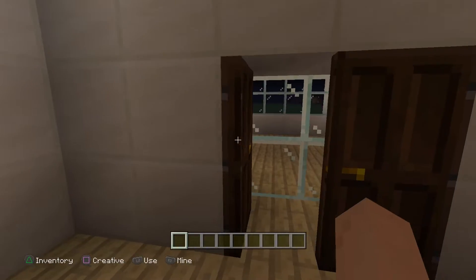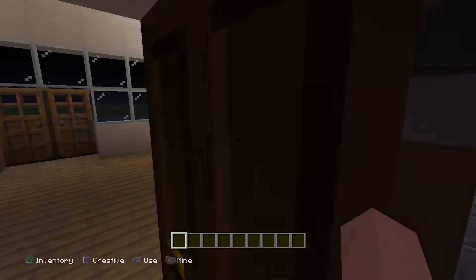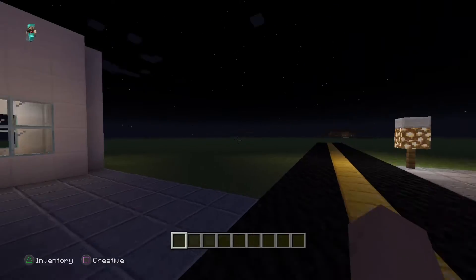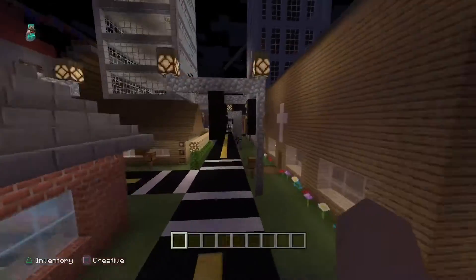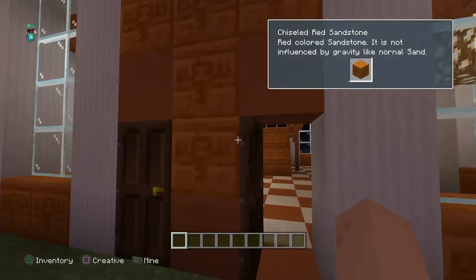Here are a couple of buildings my friend likes to make — he likes modern buildings. I'm not sure what this one is supposed to be; it's still a work in progress. He has a fountain outside as well. This is a bakery he built — it's pretty basic but actually looks really nice, with another fountain out front.